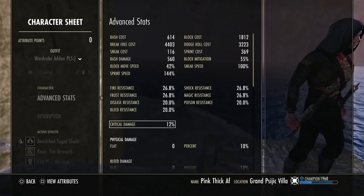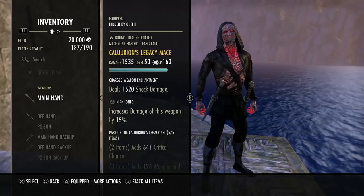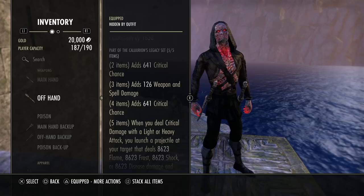Here's my unbuffed stat sheet — we have great overall stats. 64 points into Magicka, zero into health. For gear, we have Calrion. Nurnhoned main hand, sharpened offhand, shock on the main, and disease on the offhand. Definitely best in slot in my opinion.